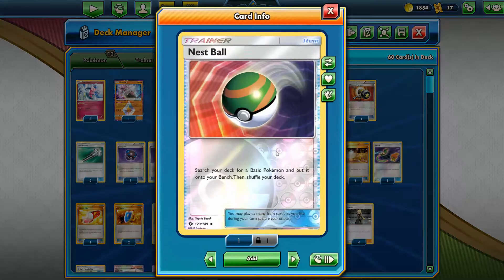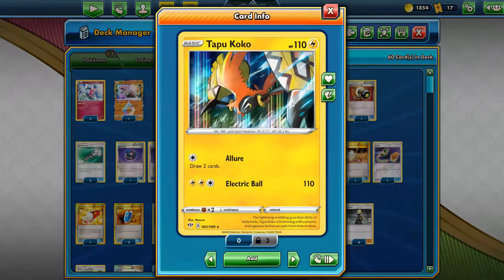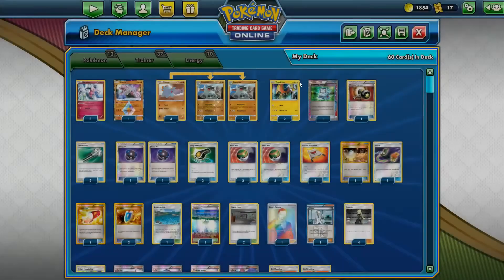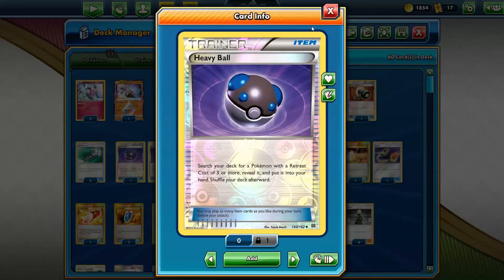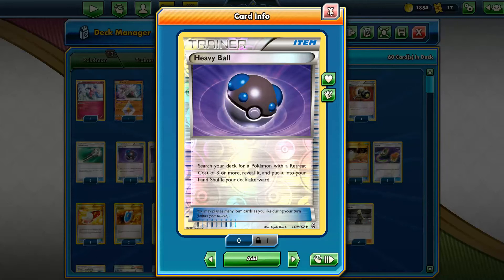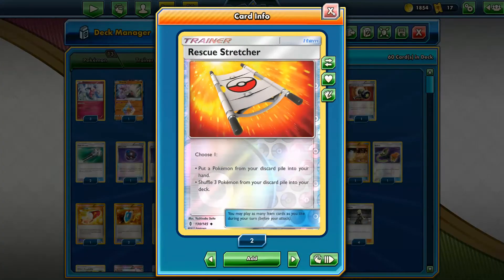We run four Nest Ball to search our basic Pokemon — get the Phanpy out and get everything else we need like Diancie, Mr. Mime, even Tapu Koko, so you can promote one every time somebody dies. Then Heavy Ball — two of these are my method to search Donphan with his four retreat. I wish Phanpy had three retreat so we could max out Heavy Ball, but it can only search Donphan. I also have double Rescue Stretcher as my recovery card, and the second one as a substitute since I only have three Donphan.